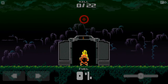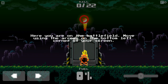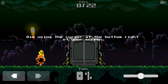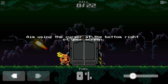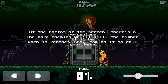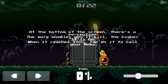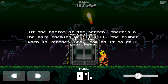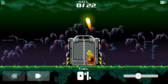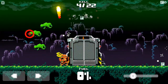22 kills. On the battlefield, move using the arrows on the bottom left corner of your screen and aim using the cursor at the bottom right. At the bottom of the screen there's a percentage — the more enemies you kill, the higher it'll be. When it reaches 100, tap it and call your mecha.